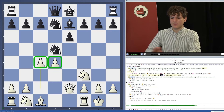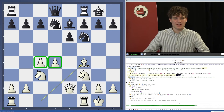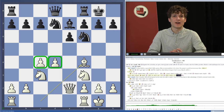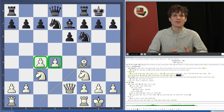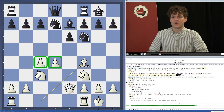This is a typical position for the Scandinavian — very often we have a space advantage and better central control with pawns on d4 and c4. The engines usually give a large advantage here, sometimes almost plus one, but we shouldn't get too excited. Black is very solid with no weaknesses, so we're better but not as much as the engine suggests. Our next moves are simple: rook d1, rook e1, maybe h3 — and we just have the advantage.